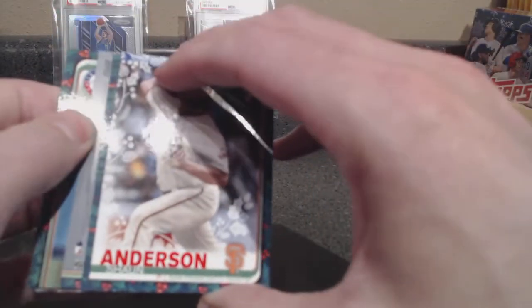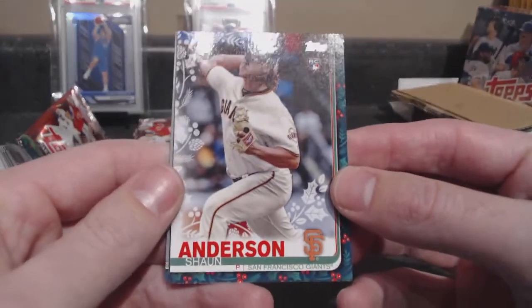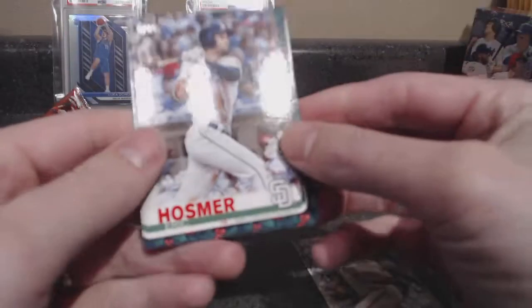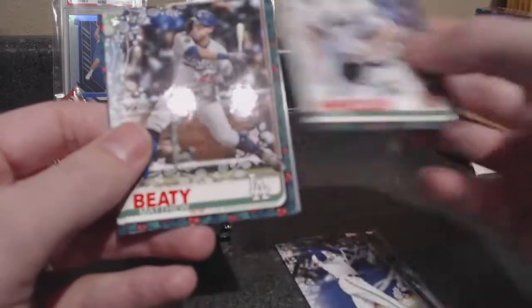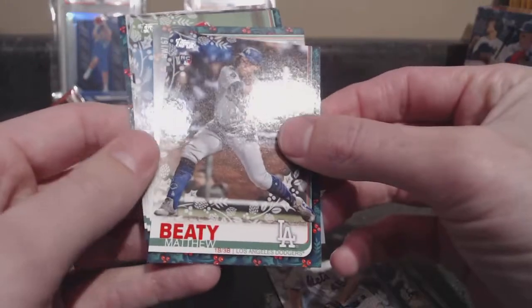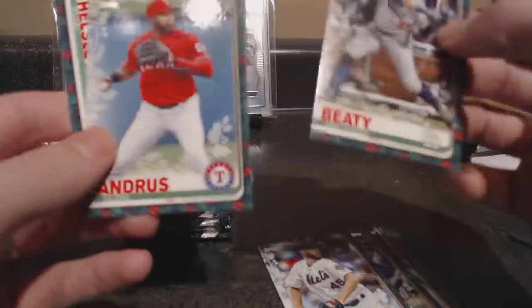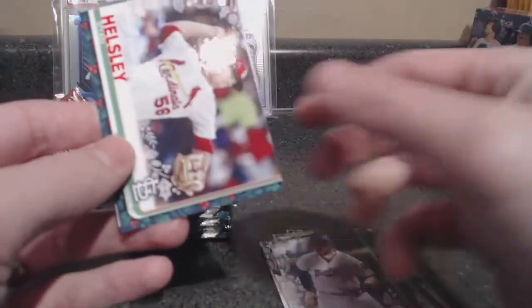There are short prints and there are super short prints, and all kinds of good stuff. Okay, so we got Sean Anderson. Usually a lot of rookies in this stuff — it's kind of like a highlight of all of them. Hosmer, Cavan Biggio, Zach Wheeler. I see a little extra green up in here. Oh, that's just the turf. There's our backwards one — we'll come back to that. Beattie, Andrews, Adam Jones, CJ Krohn, Ryan Helsley.